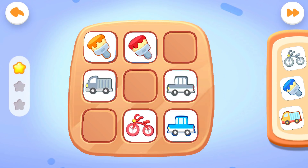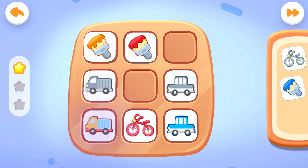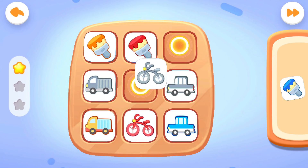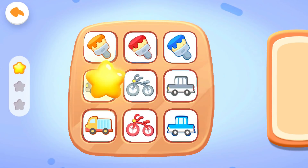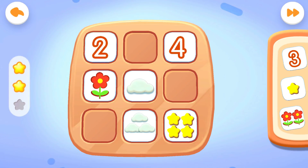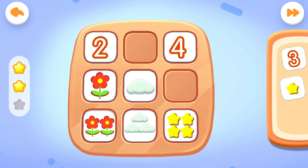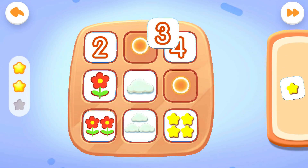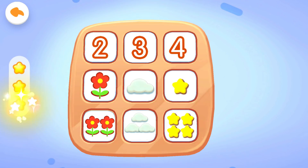Second question. Look at these cards vertically. Let's find out the pattern and place the correct card in. Get the scores. Third question: look at these cards vertically. Let's find out the pattern and place the correct card in. You are awesome.